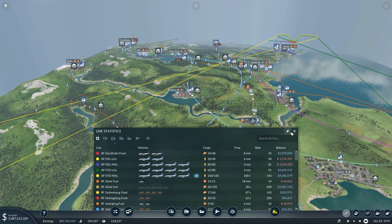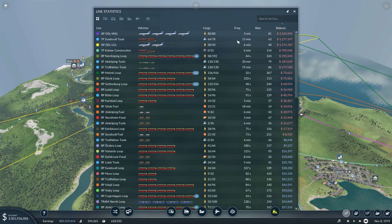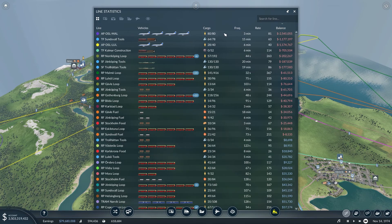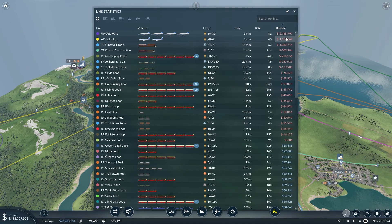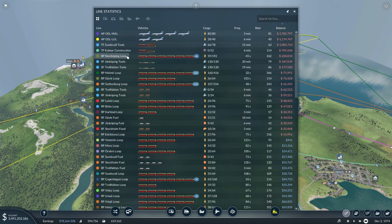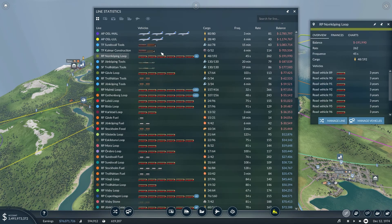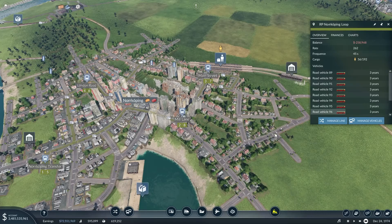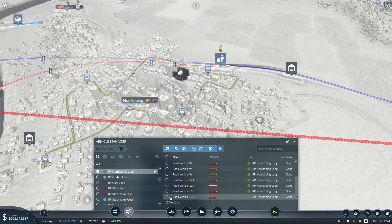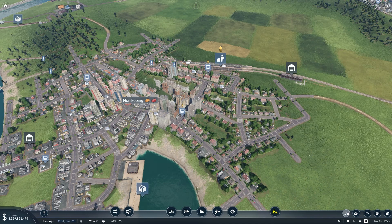Let's have a look at our financial situation. We just got a new fleet and they're full planes so we should make money. These buses on the Nordköping Loop — we have way too many buses on there. Let's have a look. We have 12 vehicles managed — let's get rid of 4. Let's see if we can get some economy into that one.